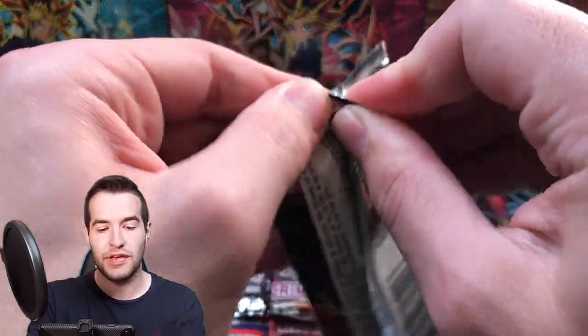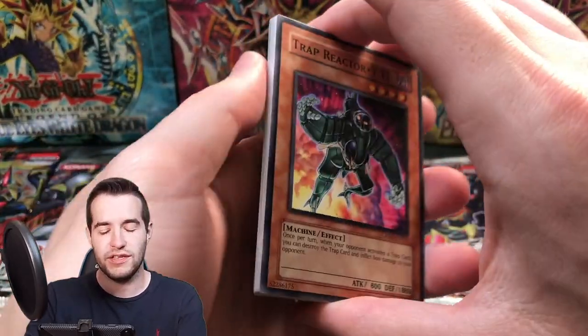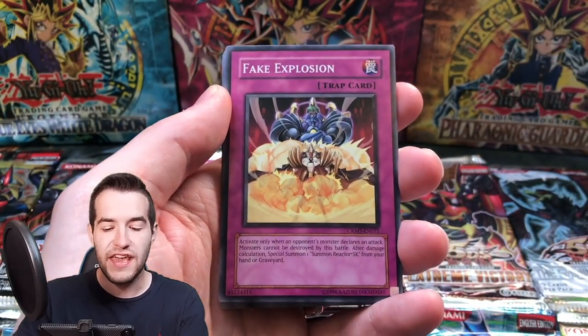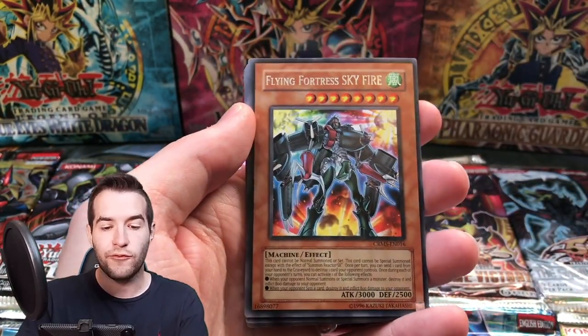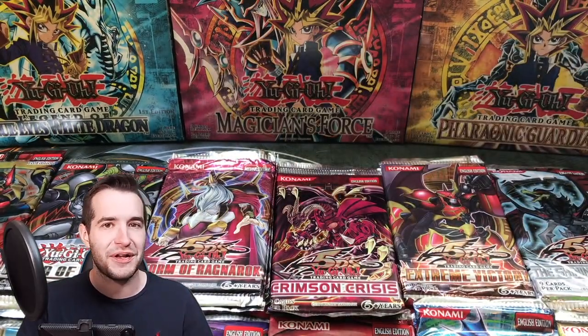The Crimson Crisis European Pack — can we pull it? Not Scarlight — this is Red Dragon Archfiend Soul Mode. There we go. Fake Explosion, Psychic Sword, Flying Fortress Skyfire, and Assault Slash. Blackwing Board of the Spear again — we've pulled him a couple of times.